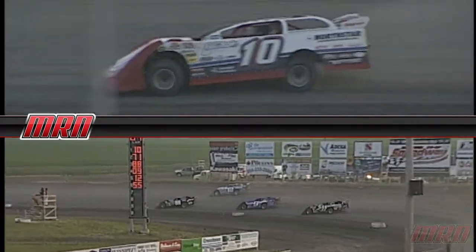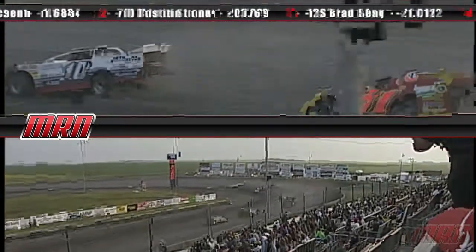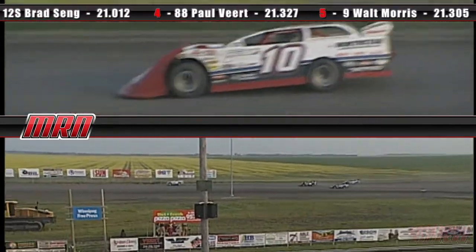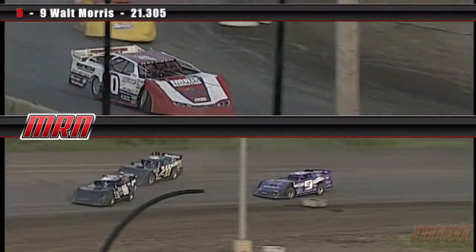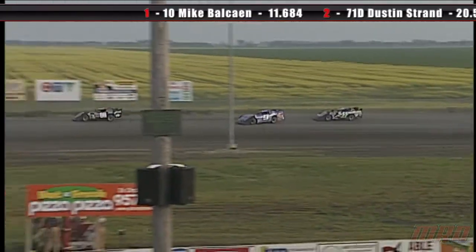Paul Veert currently sitting in third with pressure from the outside, and it looks like Morris is trying to go to the inside. Walt Morris has a little problem on turn number two, loses some traction. Our leaders have six laps to go. Mike Balkin still in the front, Strand not far behind. Brad Sang has a bit of distance to make up. Mike Martin makes a bit of a move on Walt Morris, sitting in fifth now. Morris on the inside gets a little ground, and Walt Morris jumps back ahead of Mike Martin as they go around turn three.